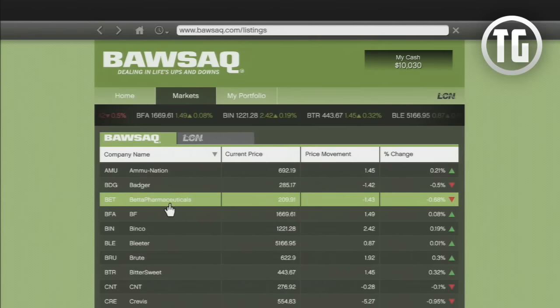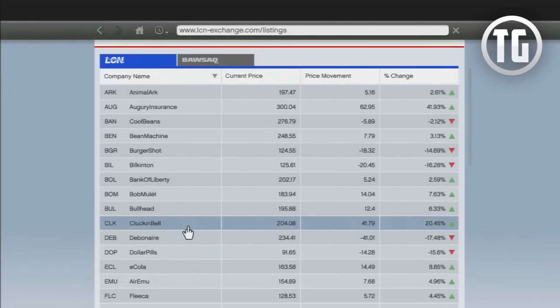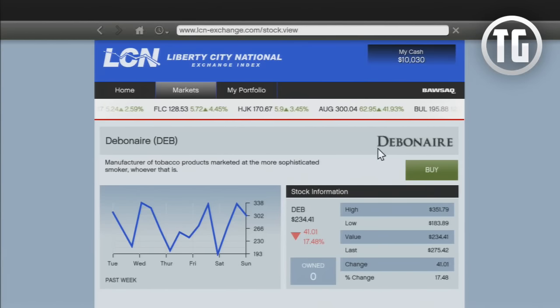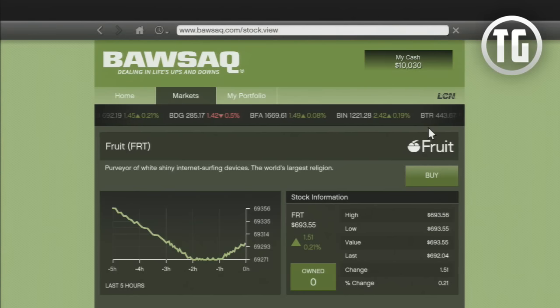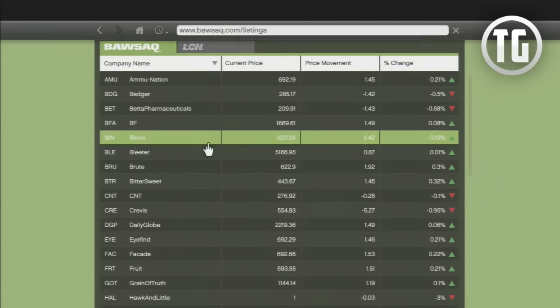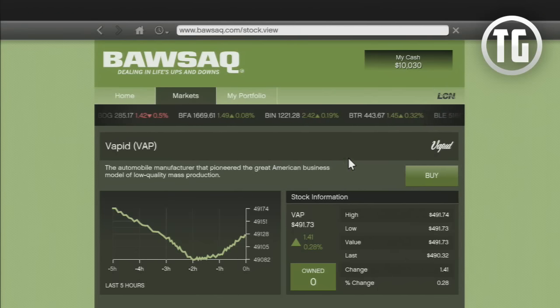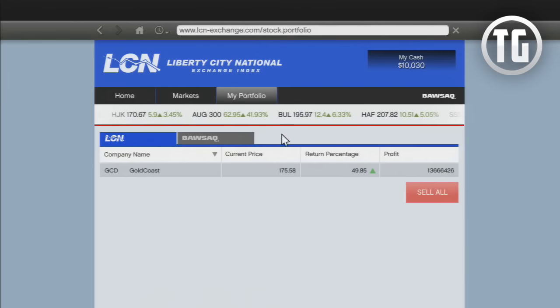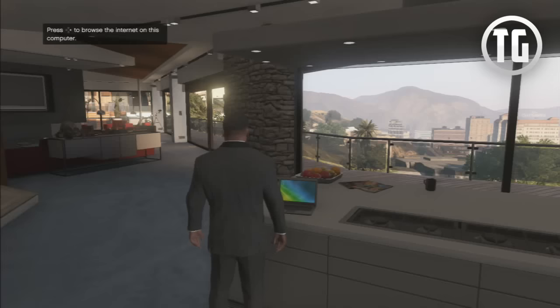For the first assassination mission where you assassinate the person at the hotel, be sure to invest in Beta Pharmaceuticals on the BAWSAQ. For the second mission where you have to assassinate multiple targets, invest in Debonair Cigarettes on the LCN before you complete the mission, and sell the stock when it rises to about a 50% increase a few minutes after you complete it. On the third mission where you assassinate the guy who loves hookers, invest in Fruit on the BAWSAQ as that stock will go up. Fourth is the bus mission — there is no rival company to invest in for this, but you can invest in Vapid after it drops to a low because you assassinated their CEO, and then sell it when it jumps back up. Finally, on the fifth mission where you assassinate the CEO at the construction site, invest in Gold Coast Development on the LCN before you complete the mission. This stock rises to give you a plus 50% profit on your initial investment — I had invested $25 million and made $14 million off of this investment.